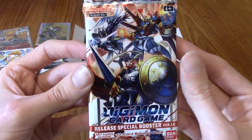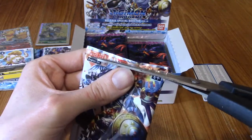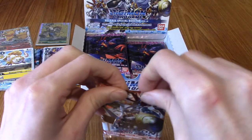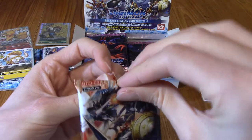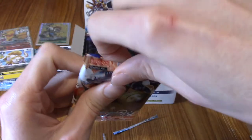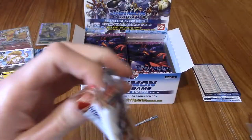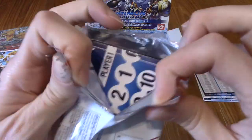Next up, let's go for the Dukemon pack — again I'm going to very carefully cut the top. The sun has come out as well, which may be giving us some luck. Or maybe Magna Angemon summoned the sun, because he's like an angel and that's a trope. I've opened this well — opened well is a subjective term, I suppose. We got the Player 1 checklist card again.